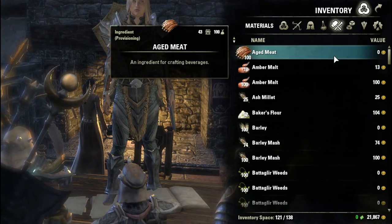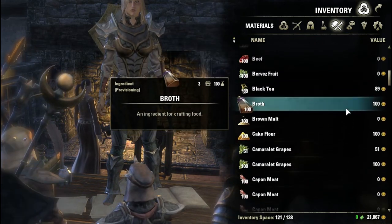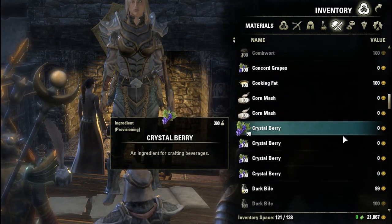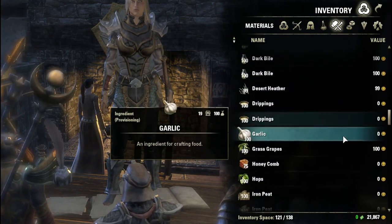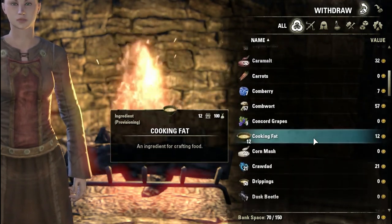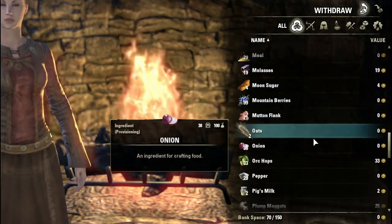Let me show you here in my inventory and bank — basically what I've done over the past week. I have just collected all ingredients from sacks, crates, barrels, and wherever else you find ingredients. As you can see, I have stacks and stacks and stacks of ingredients. There are at least around a hundred slots taken up between my inventory and my bank with just pure provisioning ingredients.